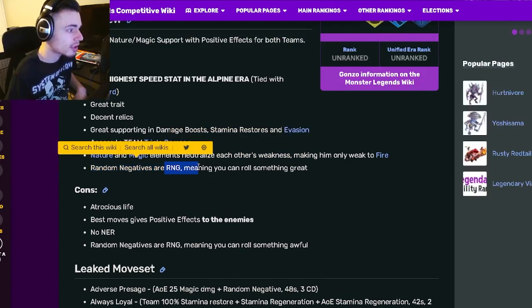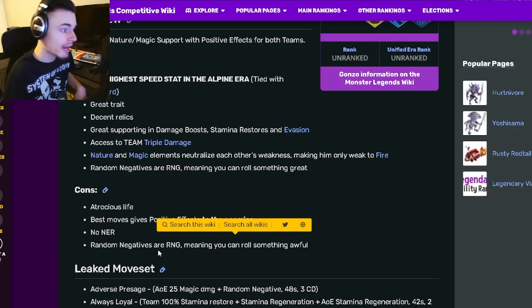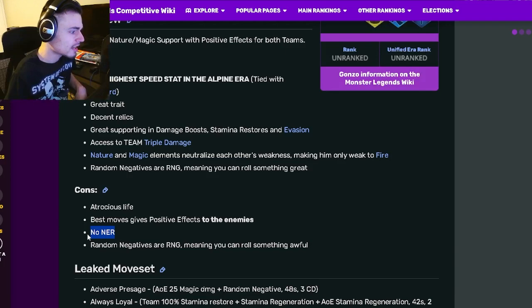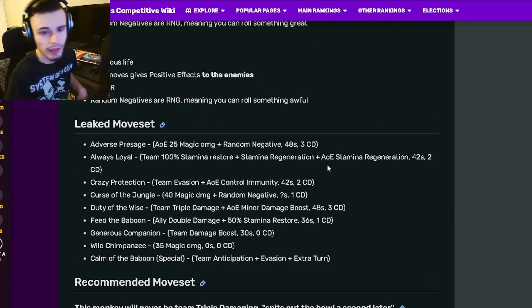His random negative effects are RNG, meaning you can roll something great, but that's also a con because you can roll something bad. His other cons are atrocious life, his best moves give positive effects for the enemies, and he has no NER.